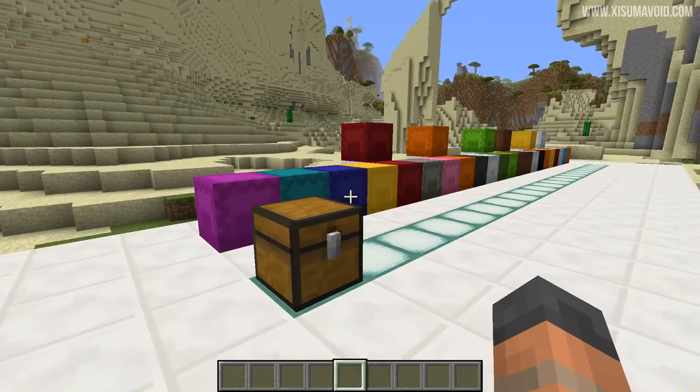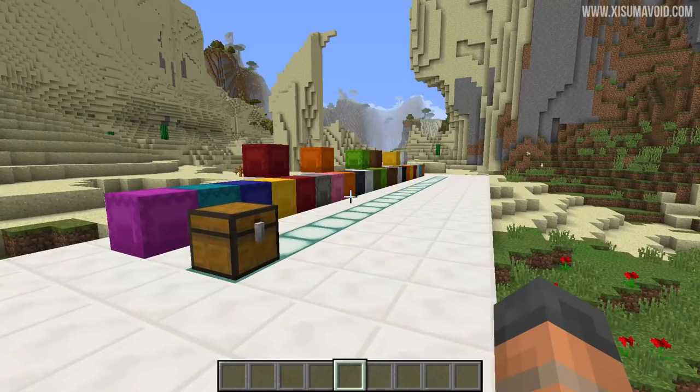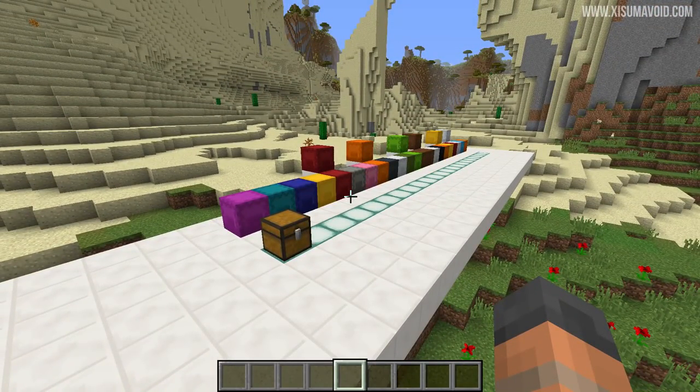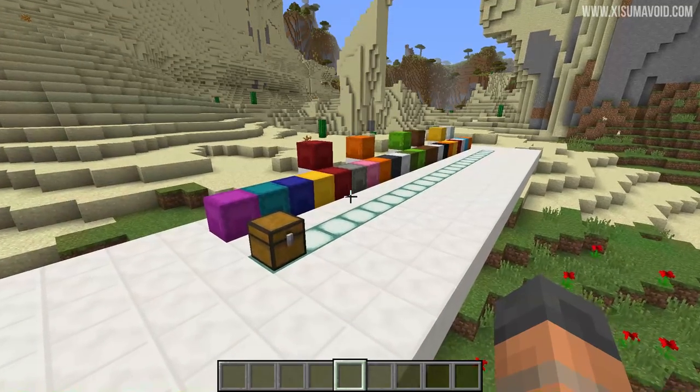Over here we've got 22 shulker boxes. Not all of them are essential — we're going to go through them one by one and talk about what's in each of them.